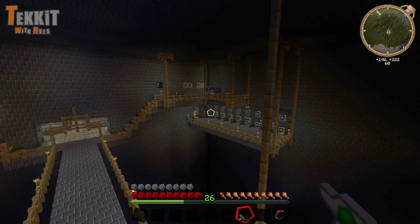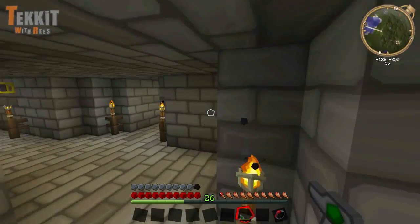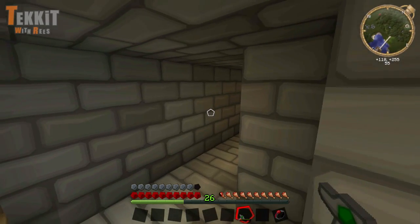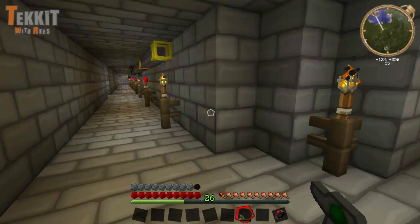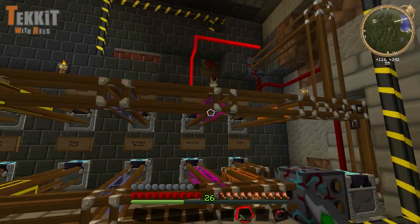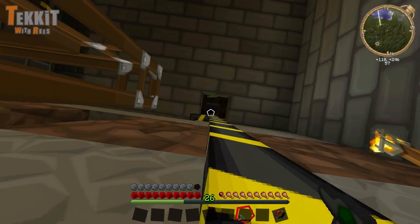That was actually something I was kind of worried about - how I was going to get power in there - but that was actually kind of the easy part of this whole deal. Made a couple of new passageways. If you remember, we made a second quarry, and so we have a second giant hole similar to this first one here. I kind of tapped into that, sort of walled it off, and I built this massive mess of amazingness. So this is where the power runs down from the Tower of Power right here.